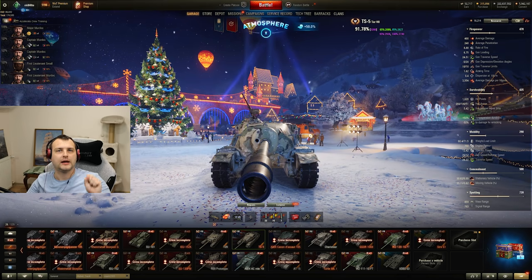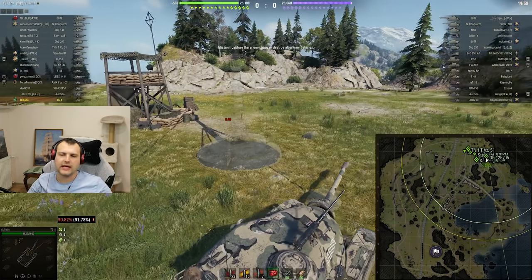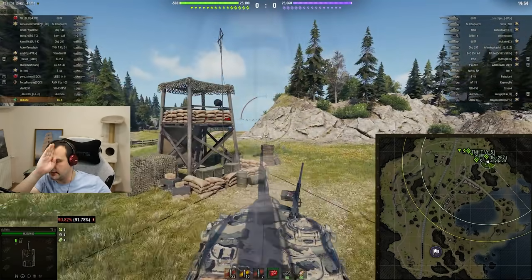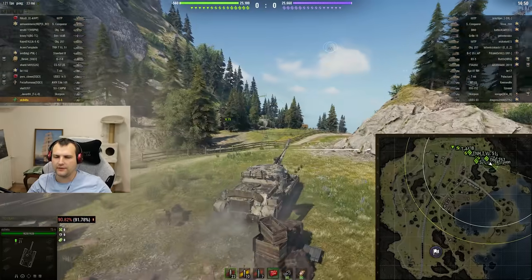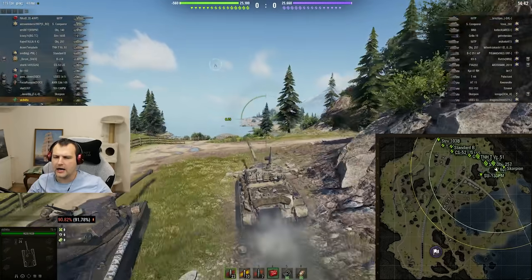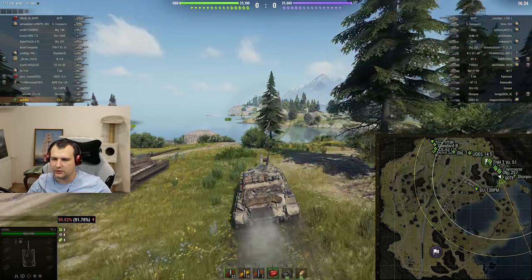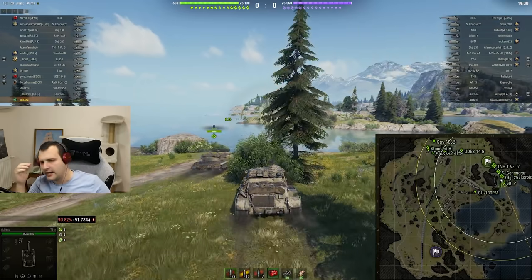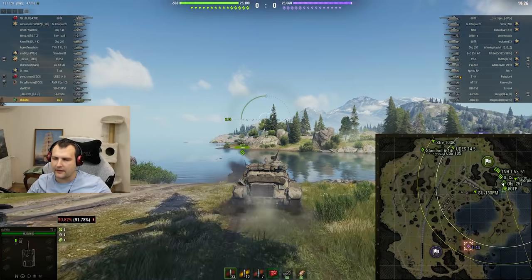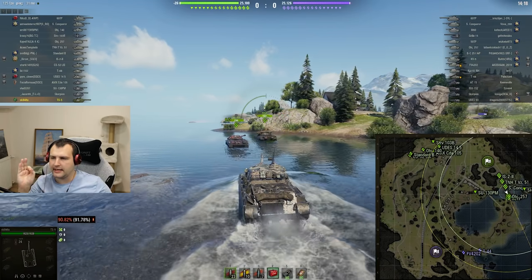Round three - Certain Coast, fighting against tier 10s. This vehicle doesn't mind tier 10s too much but it's not as beneficial as meeting tier 6, where you can click W and go in front like there's no tomorrow. Against tier 10s it's going to be a bit more complicated and harder. We're going into the heavy flank and will try to cross and take this position. If it's not possible, we'll think about retreating from the heavy line.